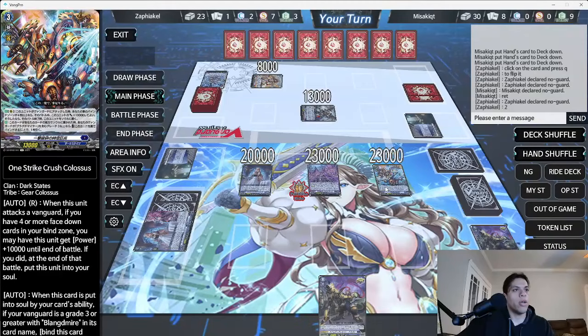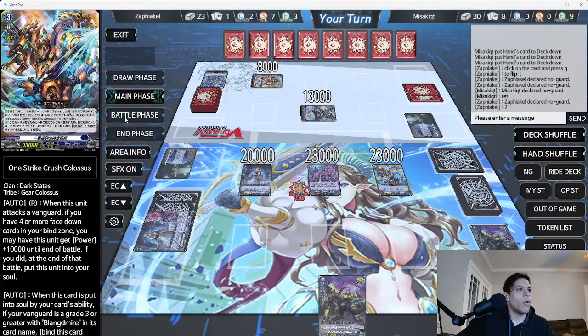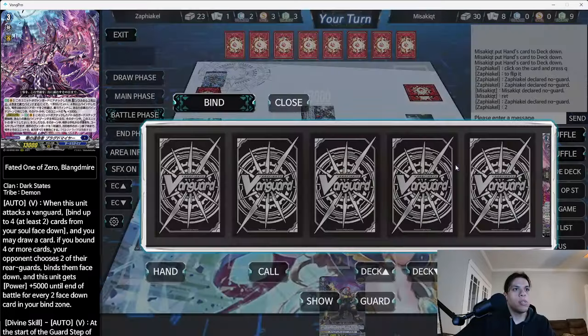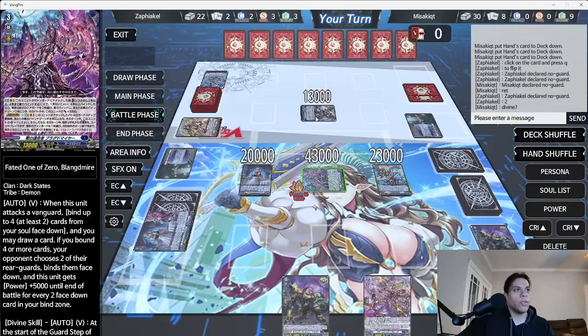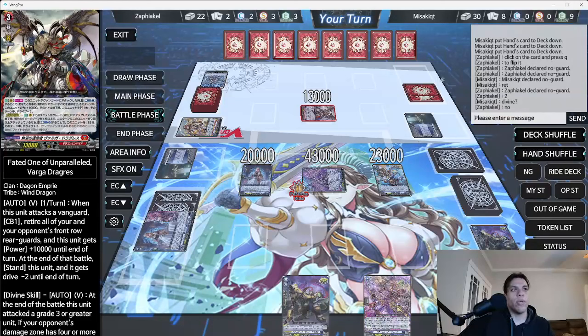We call and call. In battle phase we swing. Skill — buying cards from soul, 1, 2, 3, and 4 — turn them face down. We draw a card. We have 9 face down so we gain 20K. We're not using the divine skill when he's at 2 damage — that would be dumb.